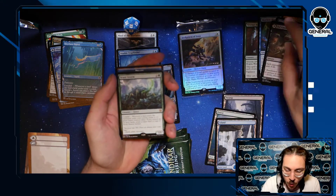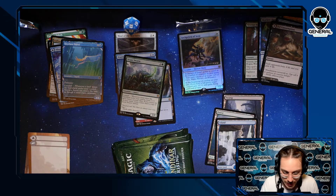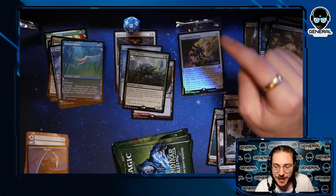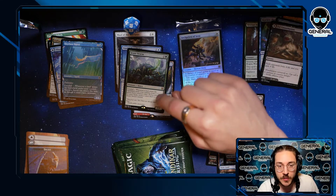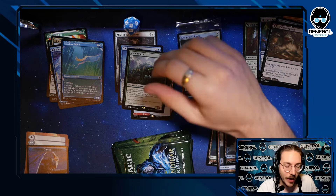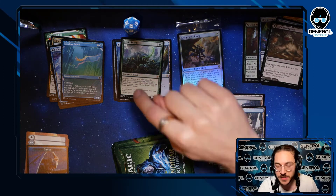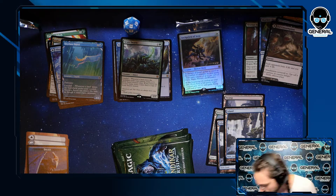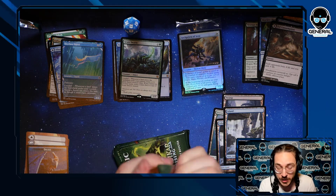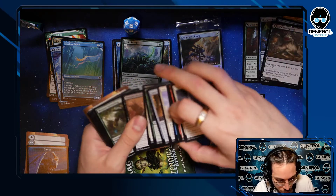We have Scute Swarm — already making waves in the Magic community. It's landfall: make a 1/1. If you have six or more lands, every time you play a land instead you make an exact copy of Scute Swarm. So the next time you play a land you trigger it twice, then again and again. If you use the Migratory Greathorn — the common from Ikoria — you can mutate this, and when you make a copy it's a copy of the mutated version. It enters, searches for a basic land, triggers again, pulls all basic lands out of your deck. Really cool combo, very powerful.